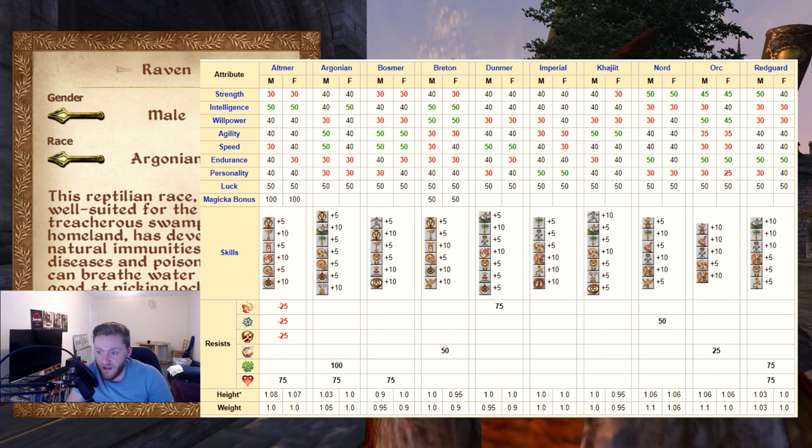The last thing I really want to talk about with races is that if you look very closely, the male and female versions have different attributes. For instance, the male Argonian has 30 Willpower and the female has 40. So depending on what gender you pick, it will actually affect your beginner attributes. Personally, I think the best tank race to go for is actually an Orc female, because they have high endurance — 50 endurance — but also they don't have a massive nerf to their intelligence, so you start with a fairly decent mana pool, and you also have fairly high Willpower, which affects your magic regeneration.